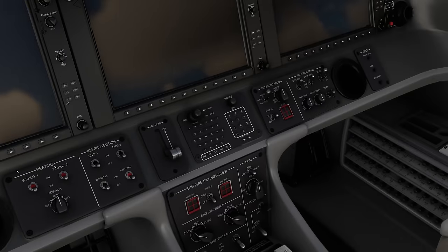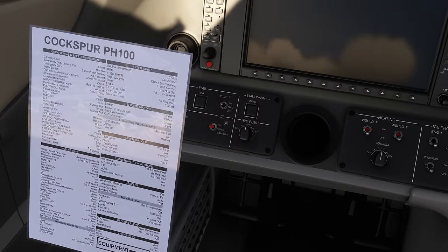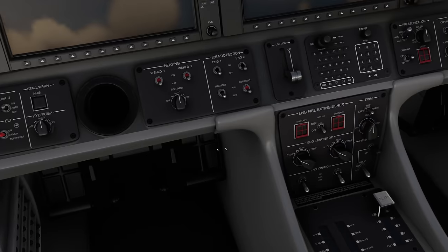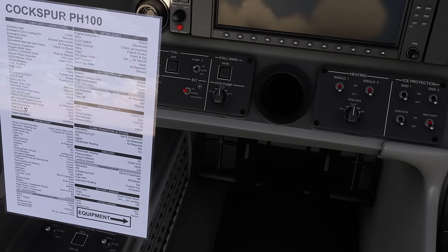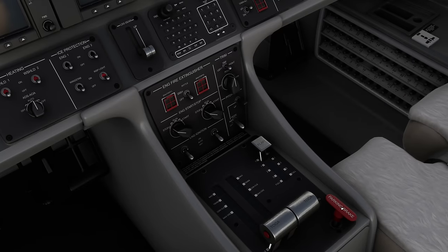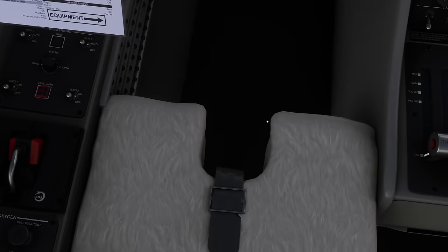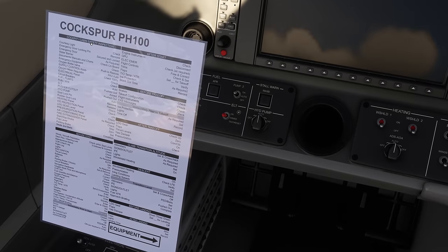Pressurization panel — again only says 'checked,' so we'll put it to bleed both and mode AUTO. Air conditioning panel as required — fans off, mode AUTO, temperature controls in the middle. Fire extinguishing panel: checked, all off. Start and stop knobs on stop. Flap lever zero. Park brake set. Seats and seatbelts in condition — we're strapped in anyway. With that, we're pretty much done with the cockpit and cabin safety inspection checklist.